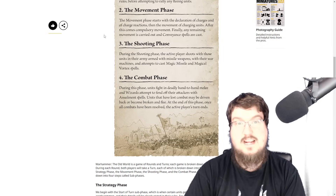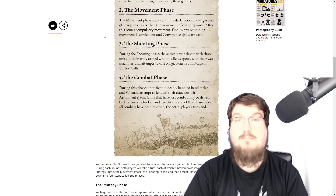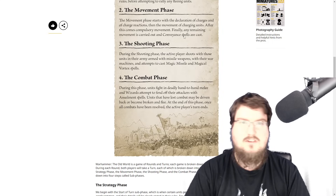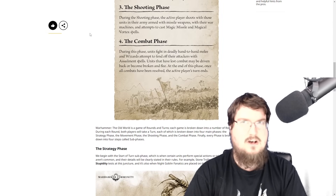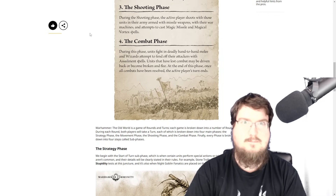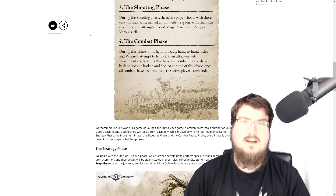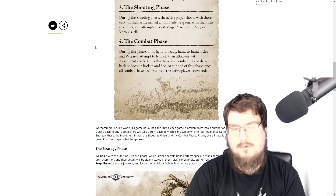The movement phase starts with the declaration of charges and charge reactions, then the movement of charging units. After this comes compulsory movement — awesome, compulsory movement is back! Finally, any remaining movement is carried out and conveyance spells are cast. So movement spells — that's really interesting. I'm curious if a hex spell could affect enemy movement during the movement phase, or if you'd cast a conveyance spell instead — for instance, to cut an enemy unit's movement in half or reduce their charge range.